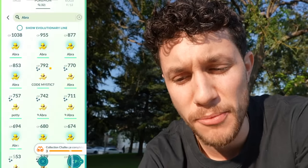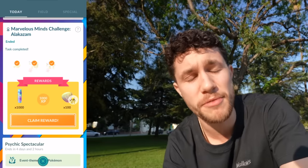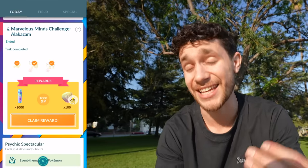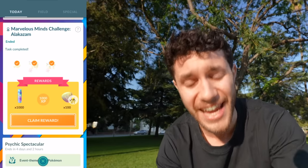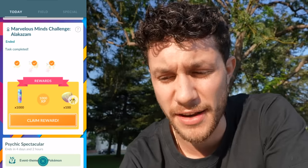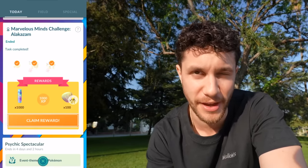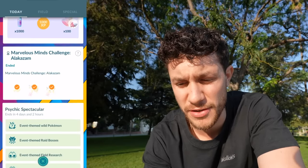We can evolve this over to a Shiny Alakazam, which is definitely something you want to do because Mega Alakazam is actually a freaking beast in Pokemon Go. This is easily the most valuable Mega Energy you'll get during this event. We've got 1,000 Stardust, 1,000 XP, and 100 Mega Alakazam Energy. Mega Alakazam is currently the number one overall Psychic-type Mega in Pokemon Go, and it's the number two overall Psychic-type in the game, underneath Shadow Mewtwo who's just kind of the god. Super meta-relevant, super cool Mega — and I got my Energy.